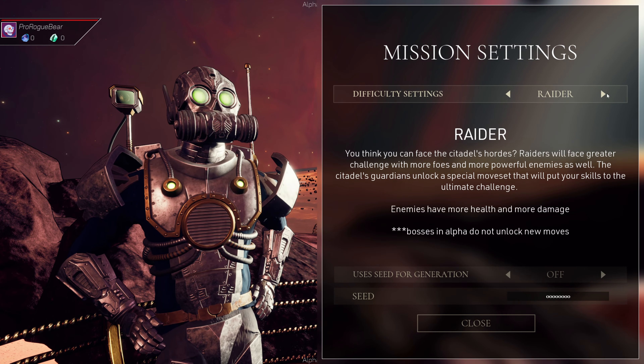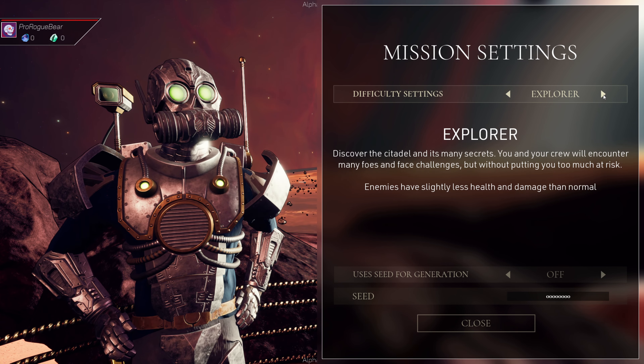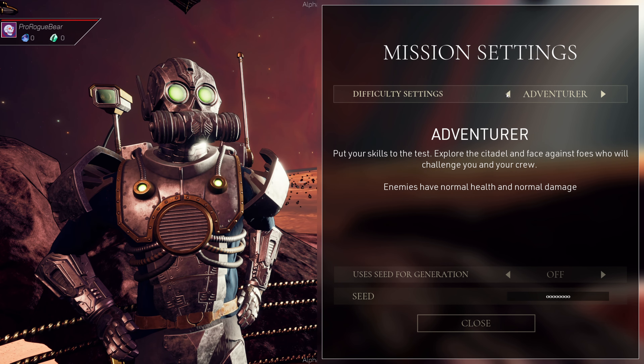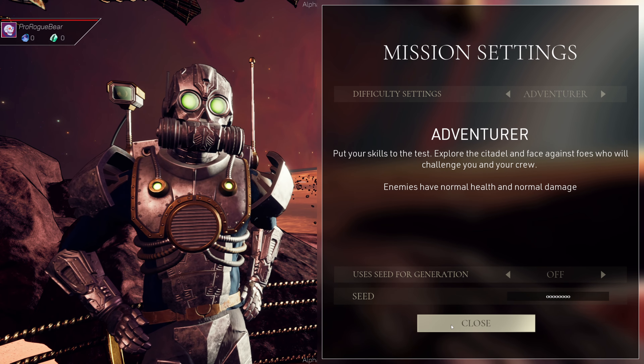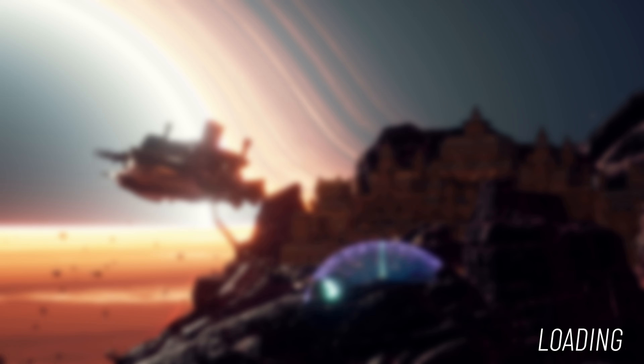That's our expedition. So we've got Explorer and Adventurer as difficulty options. We're gonna do Adventurer, which is the normal one. I'm gonna ready up and it's just us, so it's gonna probably start us straight away. Let's go.